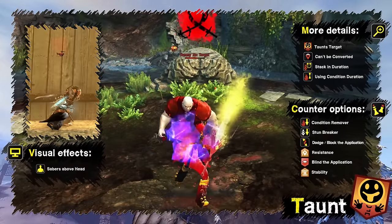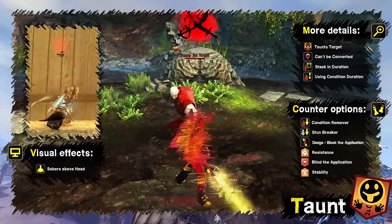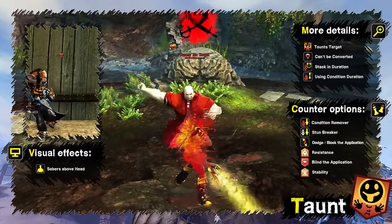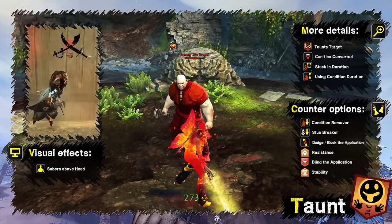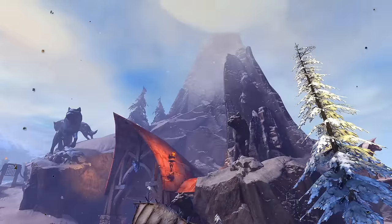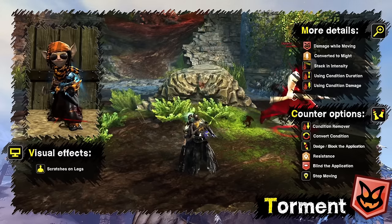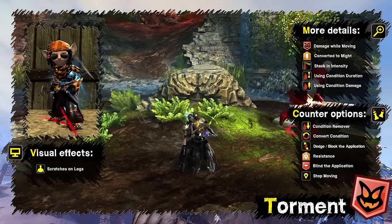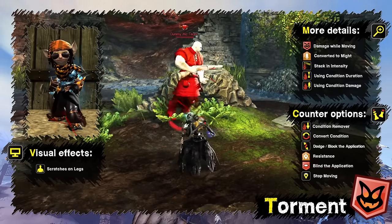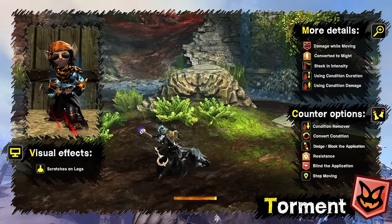Taunt makes the target run toward you and forces it to use only its auto attack. Unlike other soft CCs, it can be removed by stun breakers. It stacks in duration, can't be converted, and is affected by condition duration — indicated by crossed burning sabers above the head. Torment deals damage over time that doubles while moving. It can be converted to might and stacks in intensity up to 1500. It's affected by condition damage and condition duration, indicated by large red scratches and black smoke around the legs.